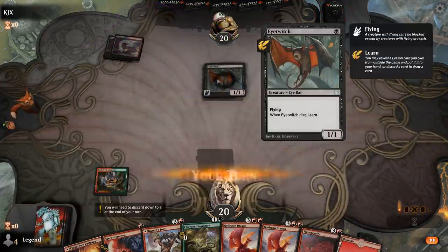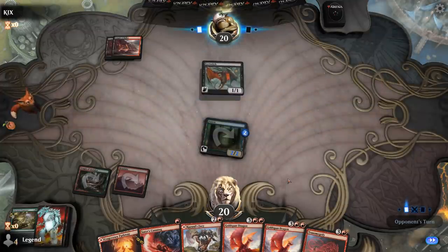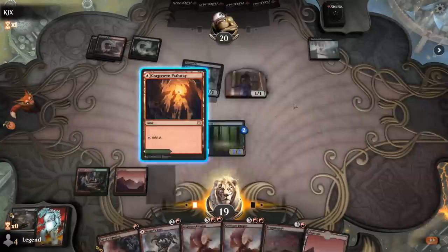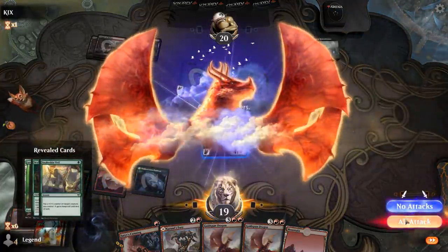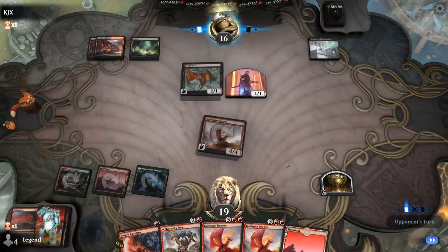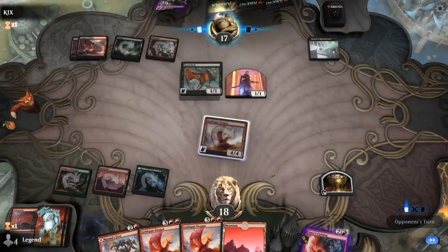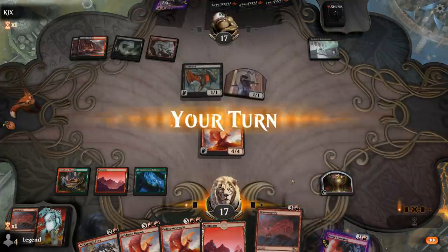Opponent is on a Red-Black Sacrifice deck with Eye Twitch. We Transmogrify but don't have a Growth in hand to necessarily kill the opponent next turn — still, getting Goldspan in play is pretty good. We'll hang on to Satyr's Cunning. Kroxa makes us discard, so we'll get rid of Satyr's Cunning. Opponent has Village Rites and another Transmogrify lets us cast another Goldspan Dragon.